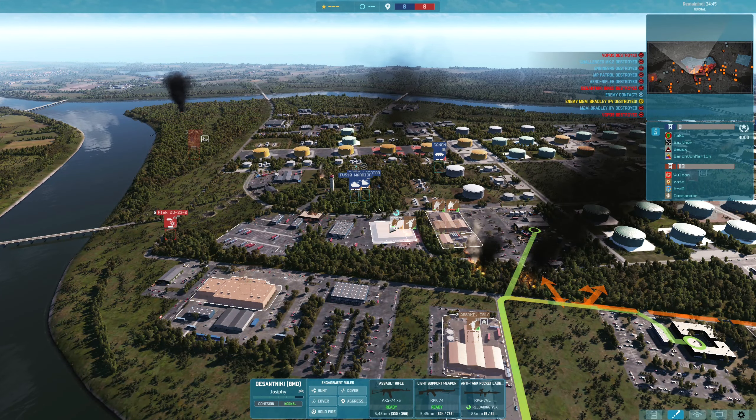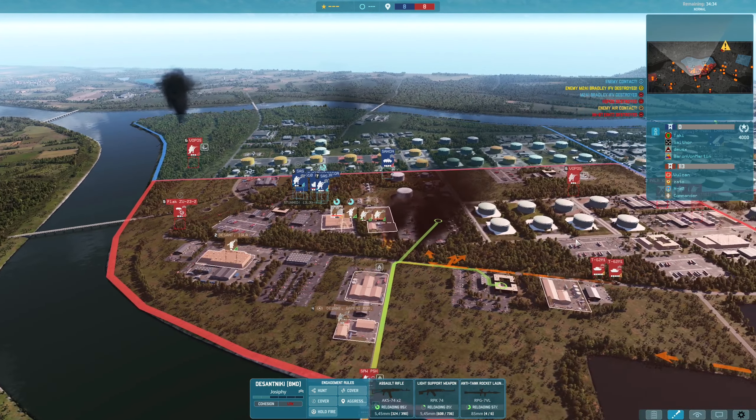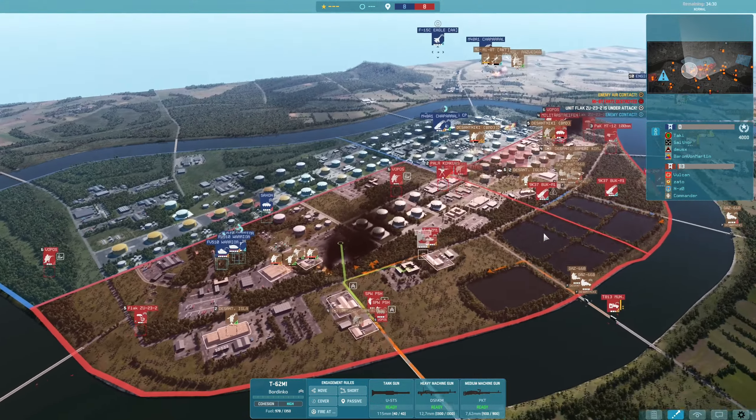My teammate's Dessarniki are trying to hold the line with RPG-7s against the Warriors, but they're getting stunned — their cohesion is getting low, causing them to miss a lot, and then they get killed off. Whereas if I just have a T-62 here ready to go, we can wipe the Warriors out with that.